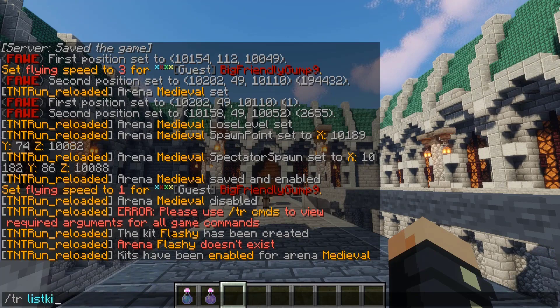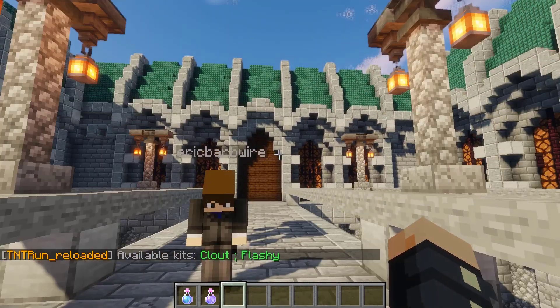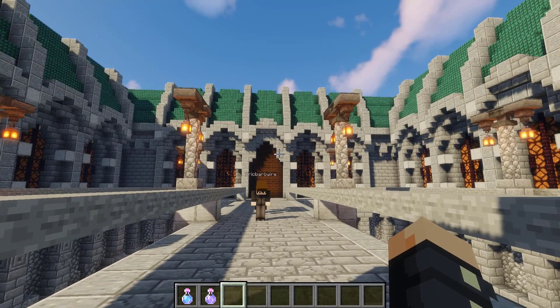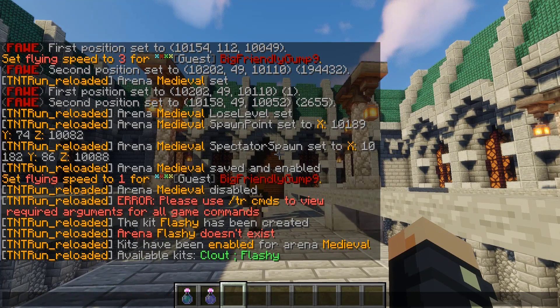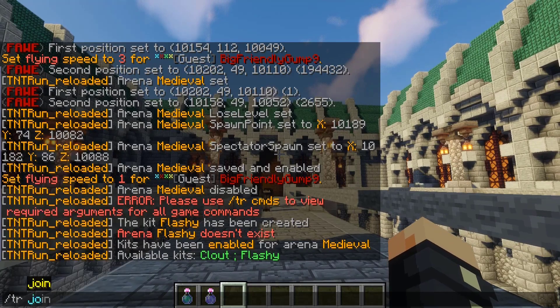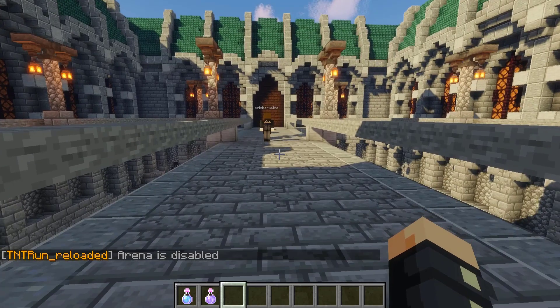So list kits — as you can see here, we have two kits currently available, which include clout and flashy. You can also delete kits, which instead of the add kits command, you just put in delete kit, followed by the kit name. Another thing is item slot 9 on the hotbar will always be the leave item. So we can go ahead and join Medieval, which we just set up.